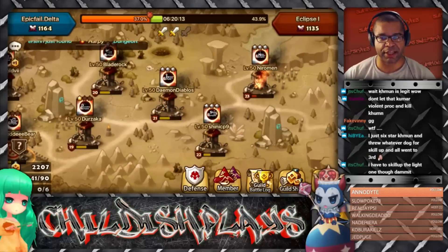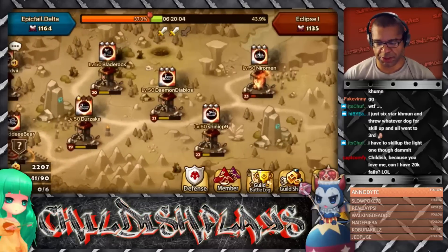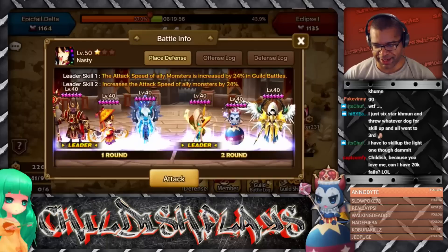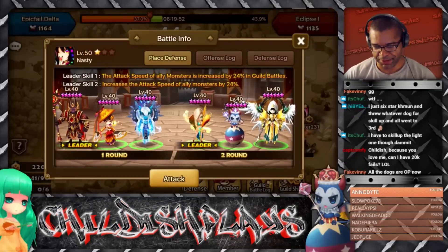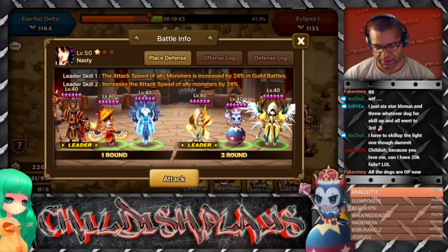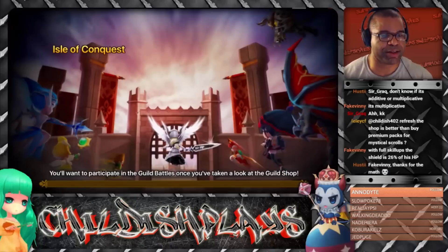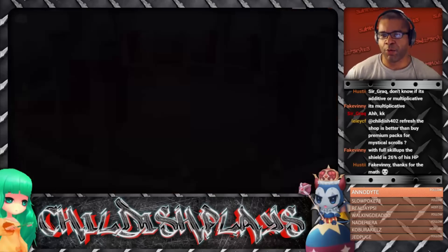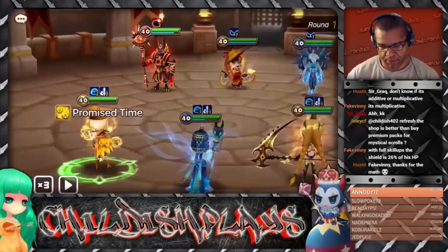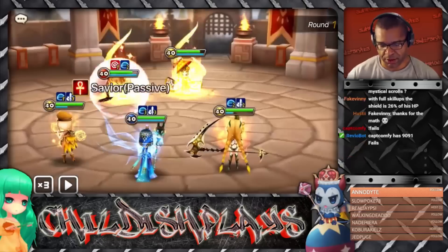We're not even counting the HP lead we get from Velodrill right now. So essentially we're looking at like a 12 to 13k HP shield there. I'd love to give 20k fails but that might be overkill. We can't do the same team over and over - my Hua is sitting with some decent stats at 20k HP. Sierra's gonna go first. 26% of his HP - that is so strong.